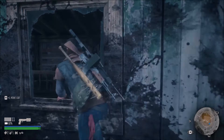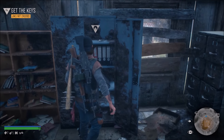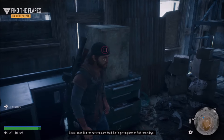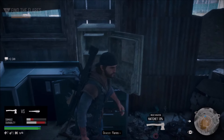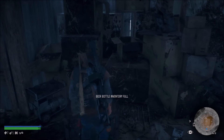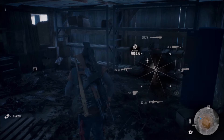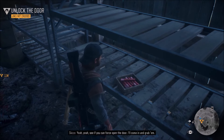We need to go inside - grab the keys. This is a new story mission driven by the previous one. Inventory check: hatchet at zero percent, beer bottle full. Picking up flares - I said dynamite by mistake.